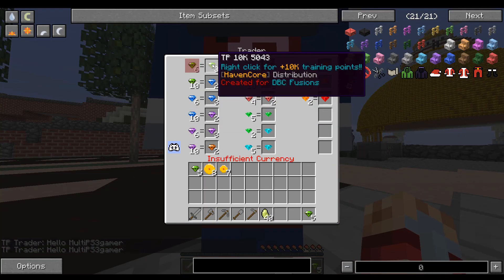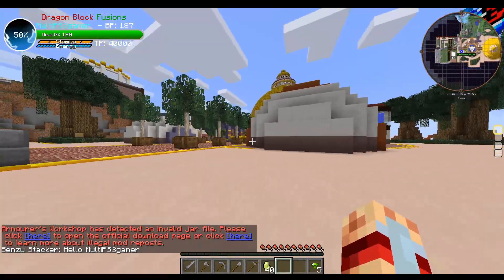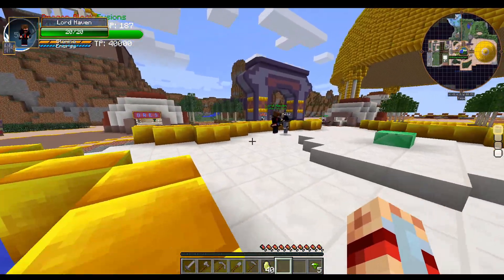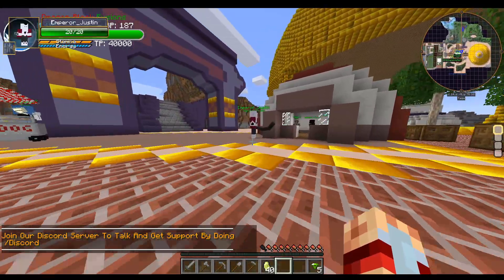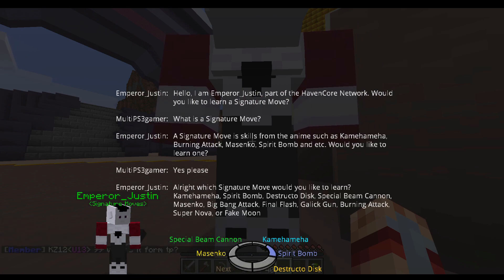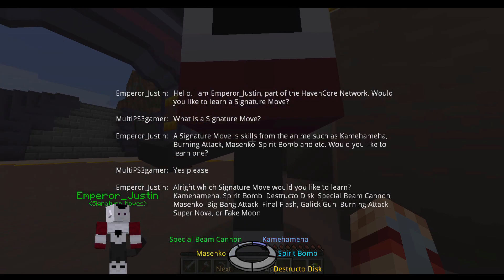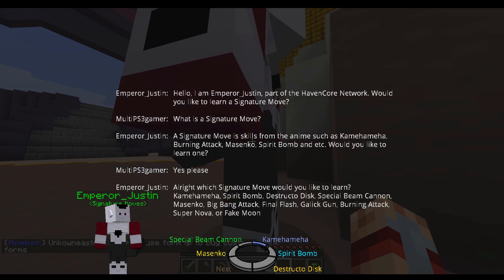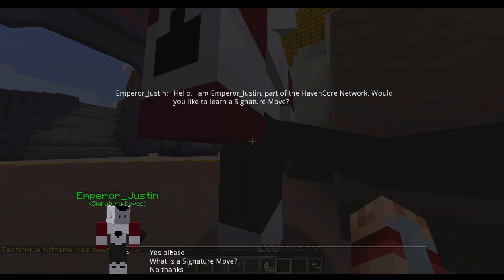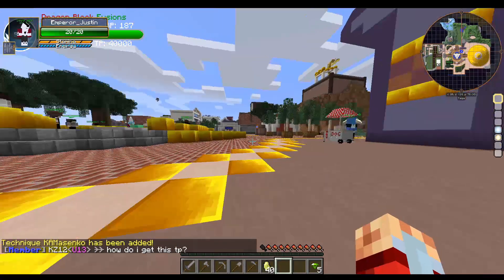So apparently if I talk to Justin at spawn — I thought I saw him earlier — right there. Give three key things. I want a signature move, yes please! 'Hello, I'm part of the Haven Core network. Would you like to learn a signature move?' A signature move is skills from the anime such as Kamehameha, Burning Attack, Masenko, Spear Bomb, etc. I'll go with Kamehameha. Oh wait, I want to learn the Masenko — I don't think I've ever used it. We got some new key skills.